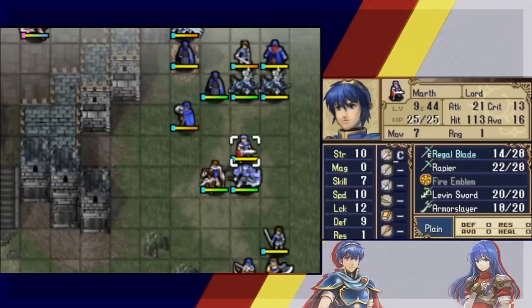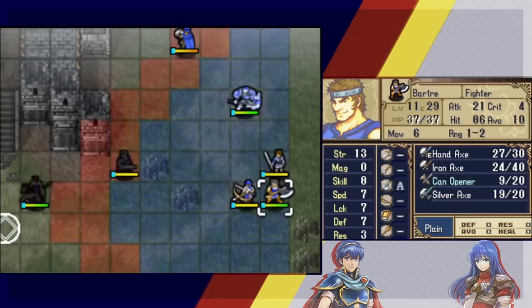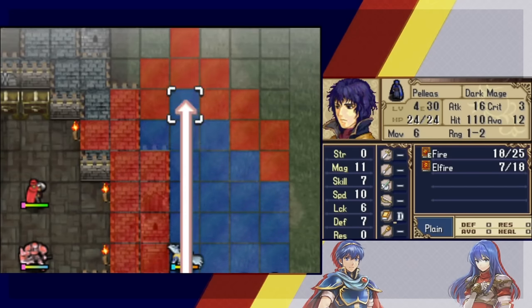If everyone goes south and west, the wyverns will also move south toward the closest target. A reset could handle that, but let's try to manage it. Drawing a diagonal line to figure out unit positioning relative to the wyverns.